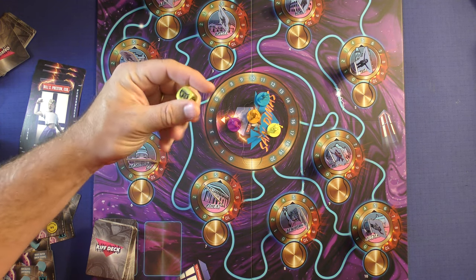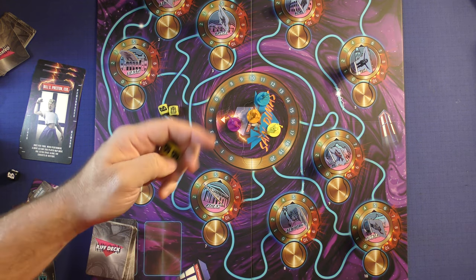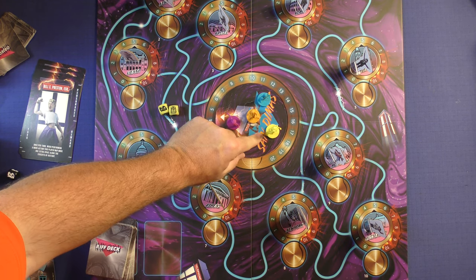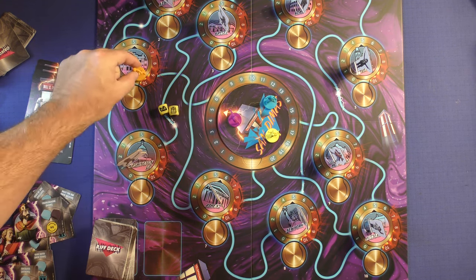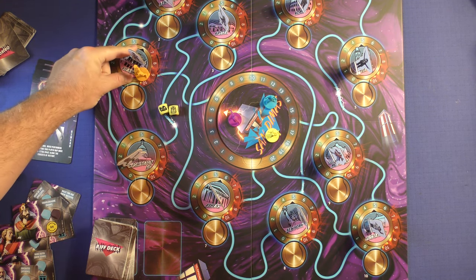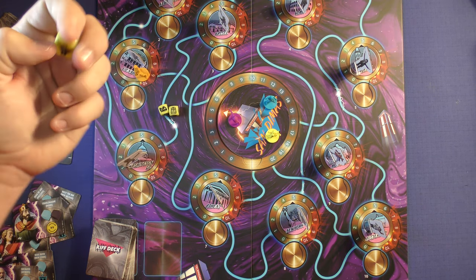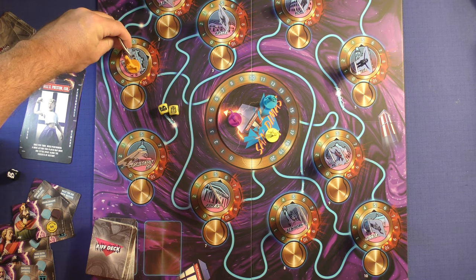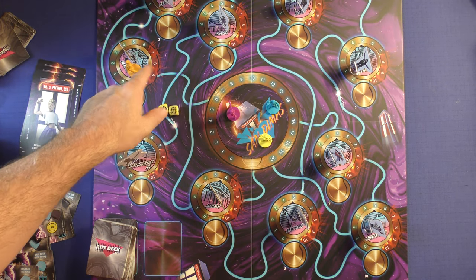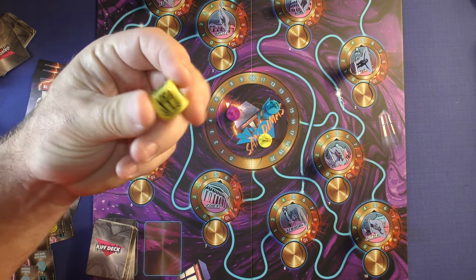So what do the dice results do? The Bogus result — B — is a negative effect. Whatever location you're at, the rift will go up one. You do not want the rifts to go up. If the rifts ever get to 10 and you need to move it up again, you would move San Dimas up instead. Remember, if San Dimas gets to 20, you will lose. So B's are bad.